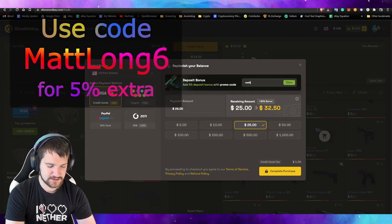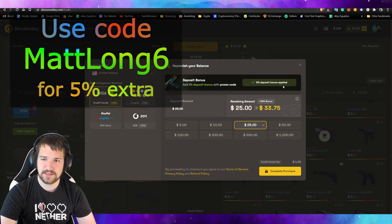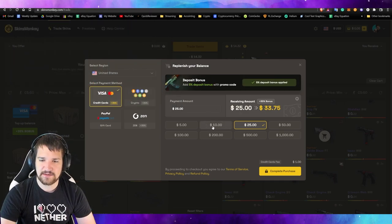If you use my code MATLONE6, you can also get an additional 5% bonus. I'm going to select $25 since it costs $14 for me. Let's go ahead and complete our purchase. Don't forget there is a credit card fee, but luckily we get an extra bonus that covers that fee.